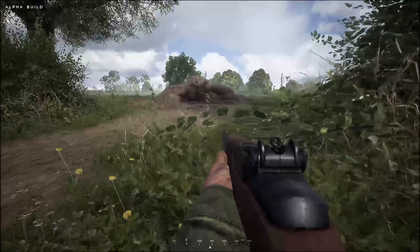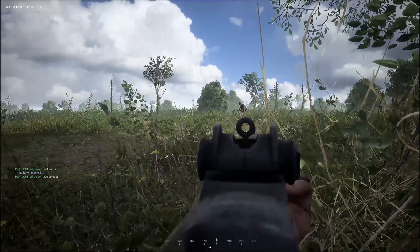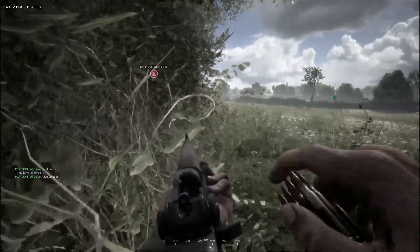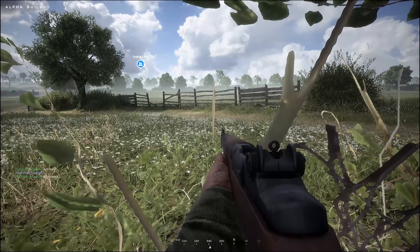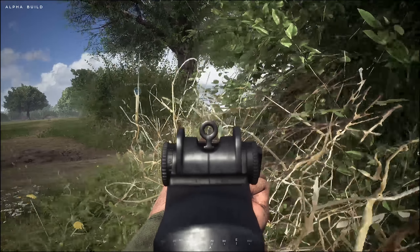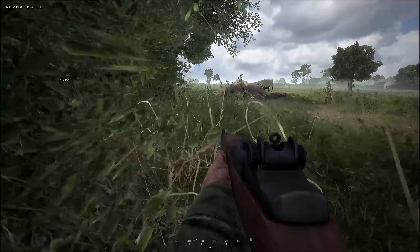So what would I like to see changed? First up is the Machine Gunner class. At the moment, you can only aim down the sights while laying down. This might be more realistic, but from a gameplay perspective it's frustrating. Because Normandy is so flat geographically, it's quite hard for Machine Gunners to get an elevated position while laying down to suppress the enemy. I would at least like to see the aim down sights option available when you're crouched.